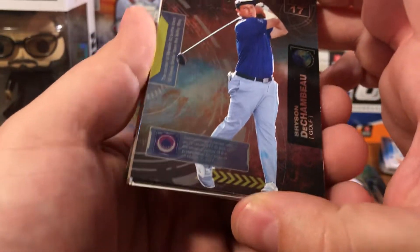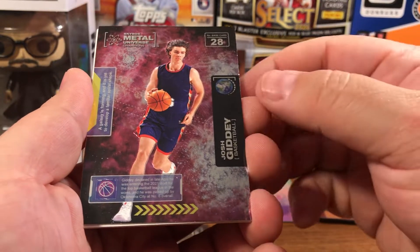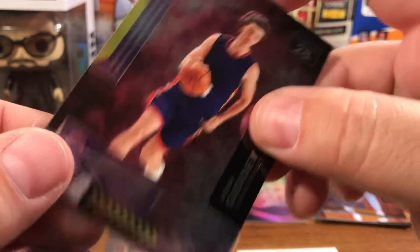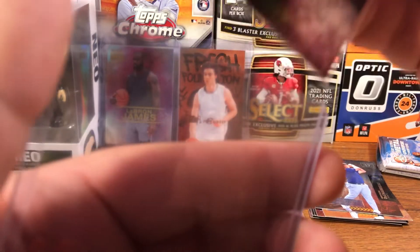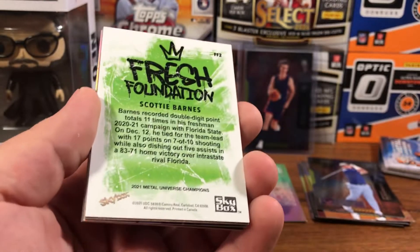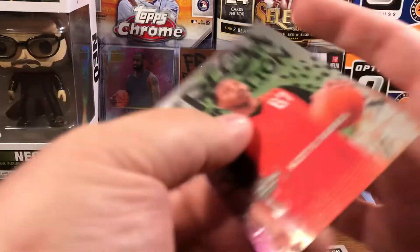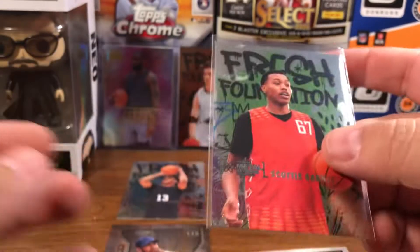Come on. We've got a Bryson DeChambeau — golf. Basketball. We've got another Josh Giddey. Again, I think Josh Giddey is good, so we'll sleeve him up. Every time with these cards I get that corner — oh, that came off. But most places said they've seen it — Scotty Barnes too! I think Scotty Barnes is a good rookie. Okay. I think Fresh Foundations. So let me know in the comments below please.